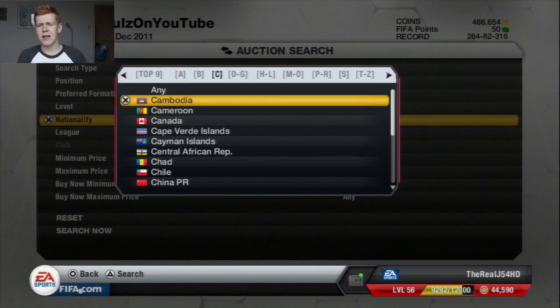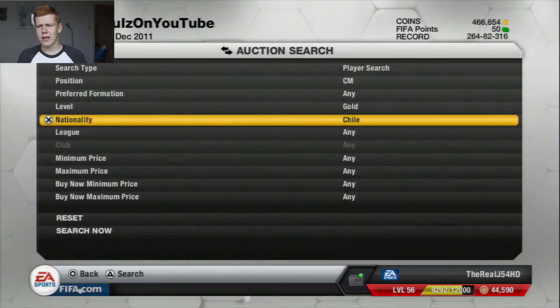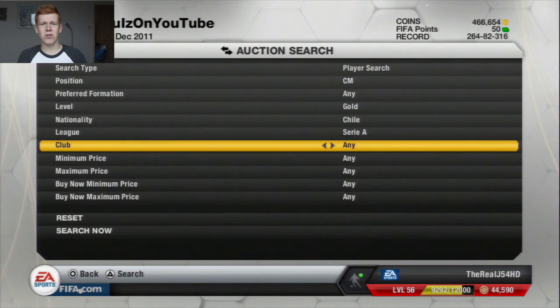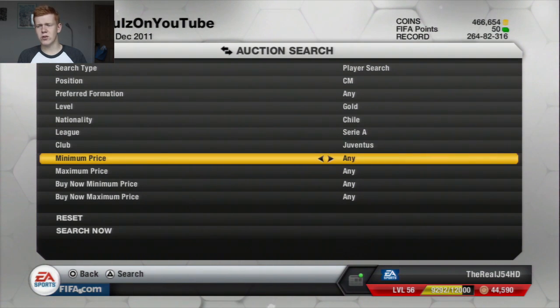He plays for Chile in the Serie A and he plays for Juventus. I think he goes for around 130,000 coins, so the most I'll pay for him is about 140,000 to 150,000. We'll put the minimum price to about 100,000 and then buy the last one off the first page if it's an 86-rated card, if not it'll be the first 86 card on the second page.